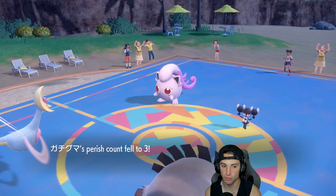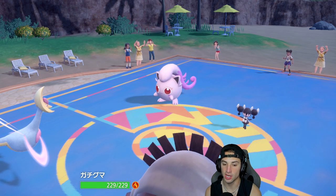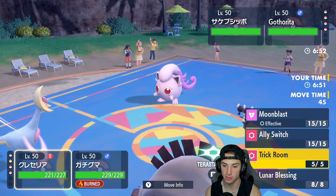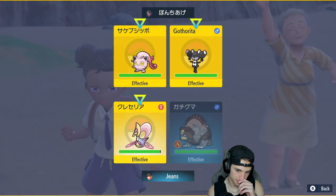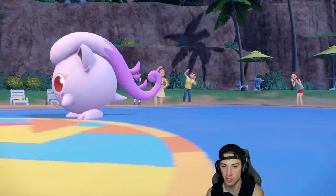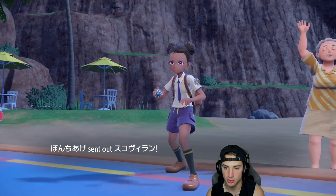Did we just Earthquake and Ally Switch? We're Guts-boosted, stab Earthquake with Swords Dance plus two — we're hitting like a truck. I think we just Ally Switch and then use Earthquake all day. They're probably protecting and withdrawing. They're going into some Flying types — Tornadus — and that's fine. I still feel we're KOing that thing.